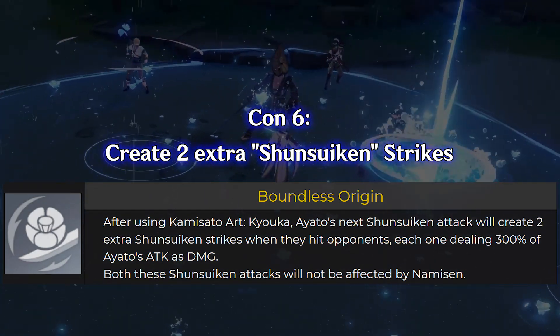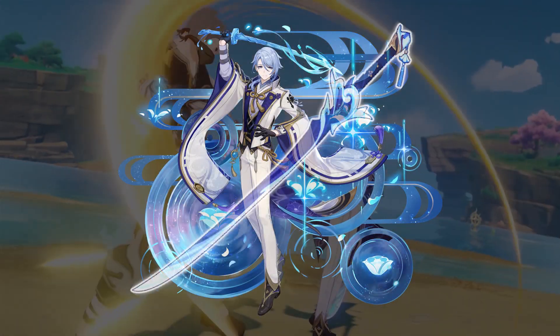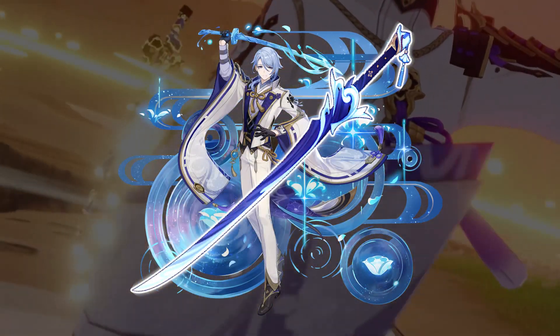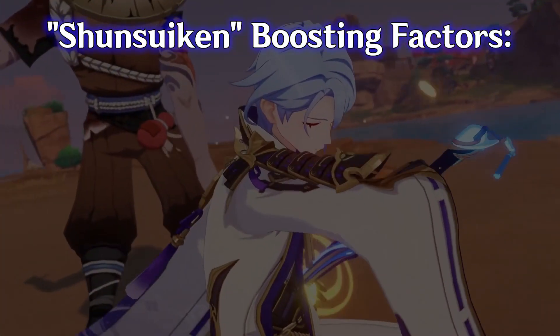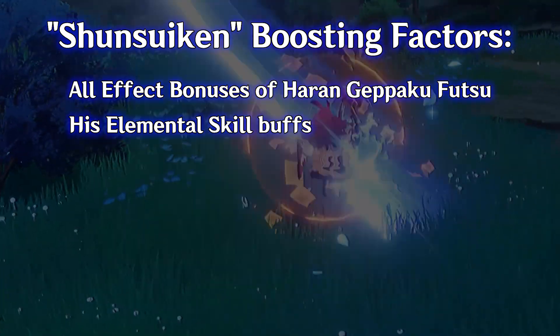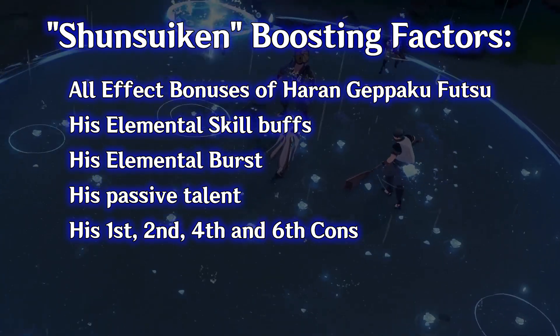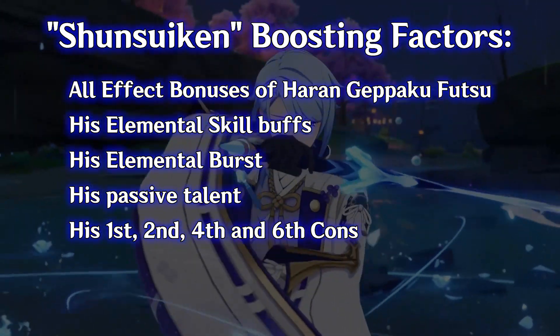These extra strikes will only occur once after using elemental burst. So in summary, paired with Heron Gepiku Futsu, his Sunsuikand will be boosted by all effect bonuses from Heron Gepiku Futsu, his elemental skill buffs, his elemental burst, his passive talent, and his first, second, fourth, and sixth constellations.